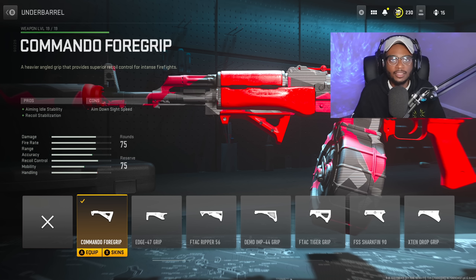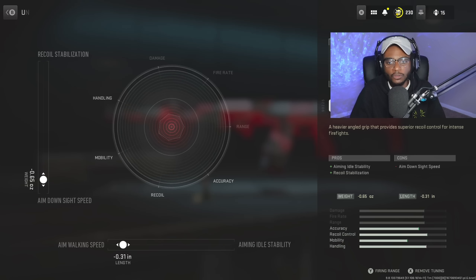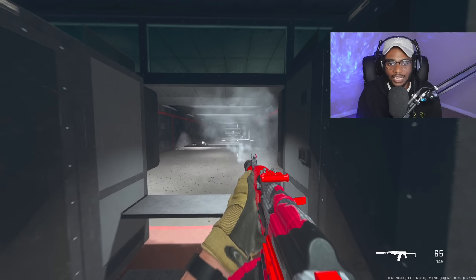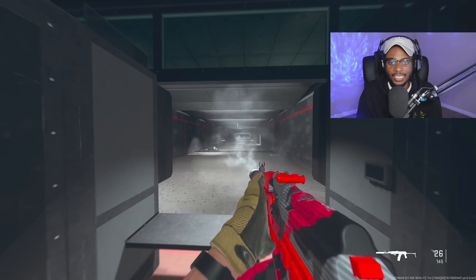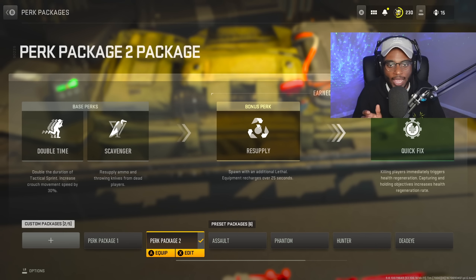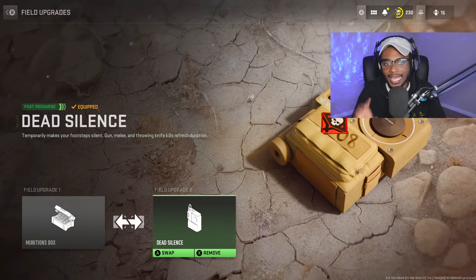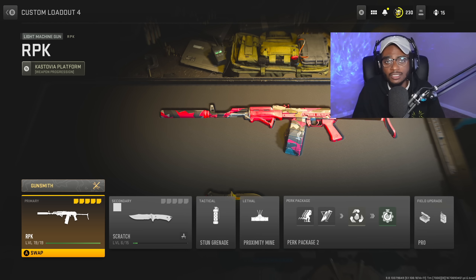For the underbarrel, we're rocking the Commando Foregrip to tie off the build — smoothing the recoil pattern and adding aiming idle stability. Tune aim walking speed to negative 0.31 and ADS speed to negative 0.65 for a laser-accurate yet fast ADS LMG-AR hybrid. This gun is going to have a fast ADS, melt at longer ranges, and you'll have 75 bullets to mow down the enemy team. The rest of the build is the combat knife, stun grenade, proximity mine, custom perk package with double time, scavenger, resupply, and quick fix, plus pro field upgrades with munitions box and dead silence. The RPK is criminally underrated.